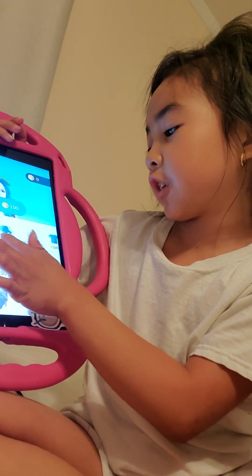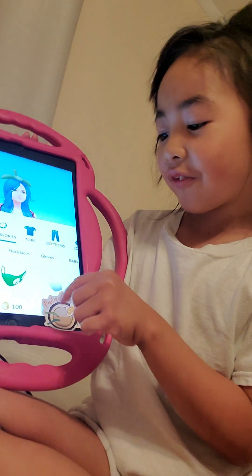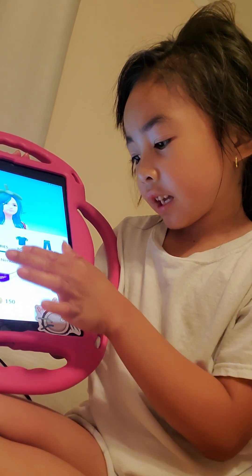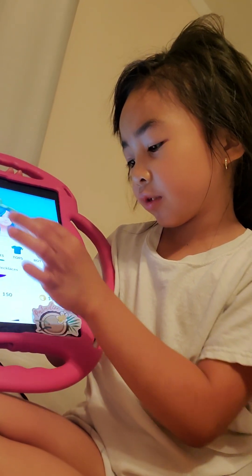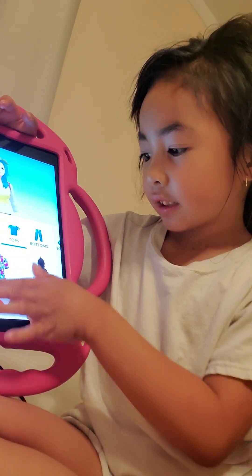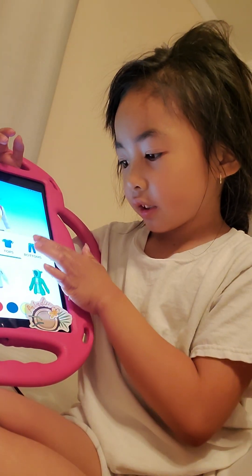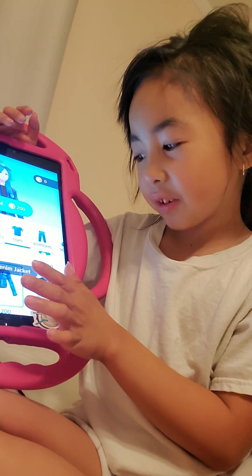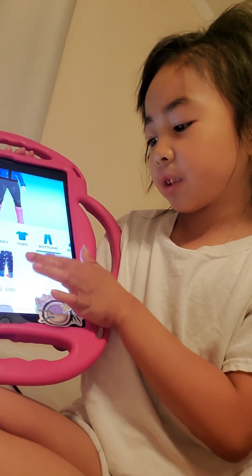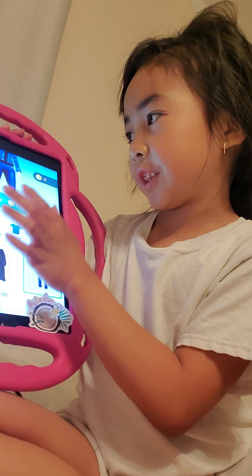And then you can scroll and press Accessories. Remember, don't use the one with coins. And then after you have a dress — we're looking for a blue one. We found one! And then we'll find some jeans or something. Found it!